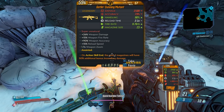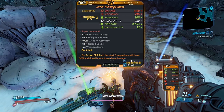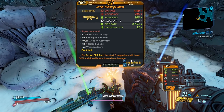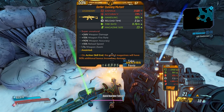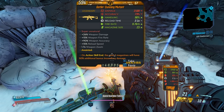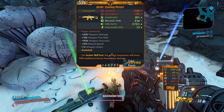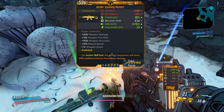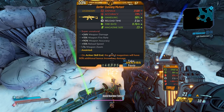We have the Gatling Cunning Mutant. Damage — pretty good. Accuracy — also good. Handling — fantastic. Reload time — not bad. Fire rate — pretty fast. And mag size — 23. Red text is 'super unnatural.' Bonus weapon damage, weapon fire rate, weapon accuracy, weapon reload speed, and 1.7 times weapon zoom.